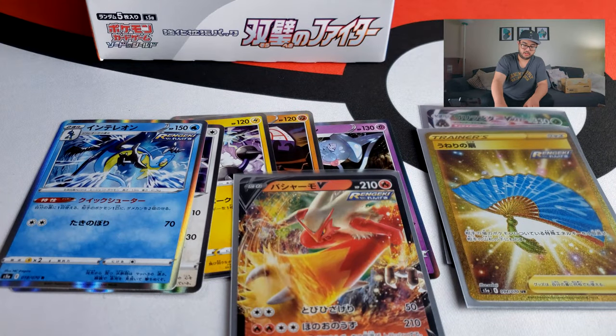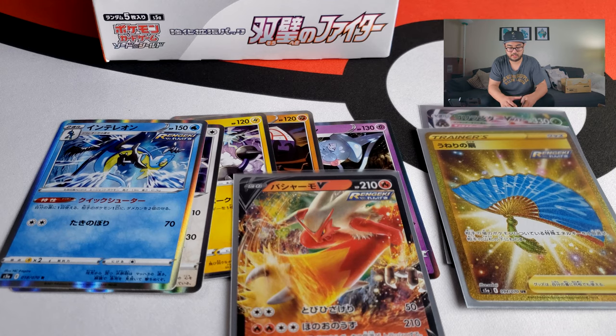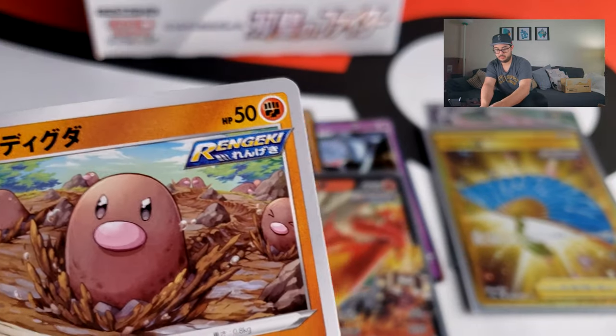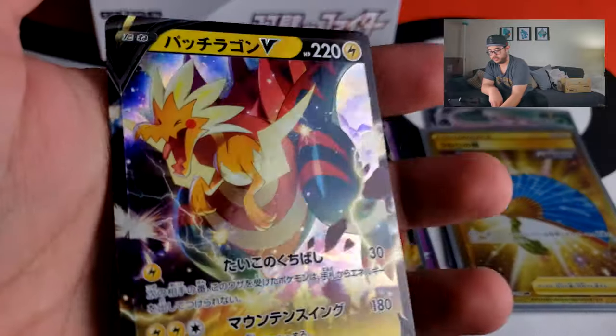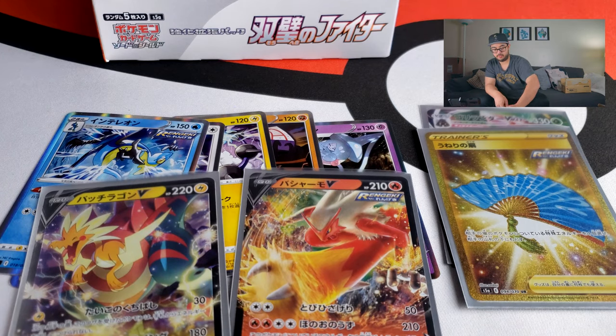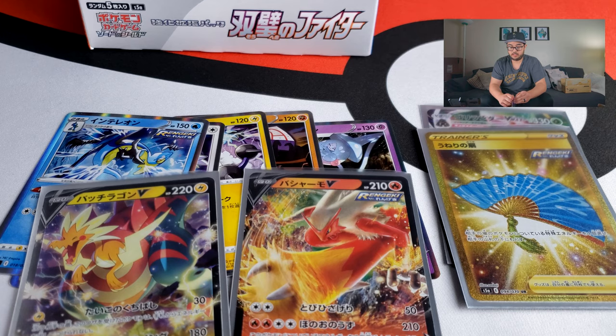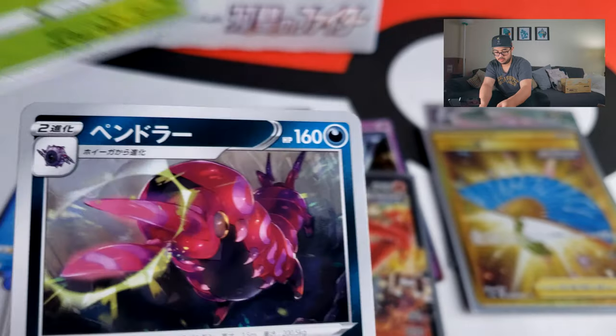Looking at the amount of packs I have left, I highly doubt I'm going to get much more. Maybe some more V-cards — I've pulled five holos, one V, and one secret rare. There's a Dracozolt V — that's cool, so that's two V-cards now. I'm on a roll, starting to pull some V-cards. Normally the hit rate has way more V-cards than just two per box, so let's see if I pull some fire here.